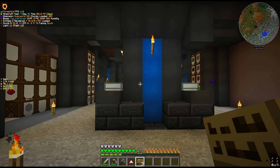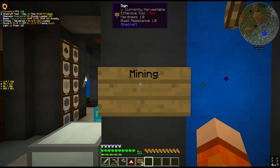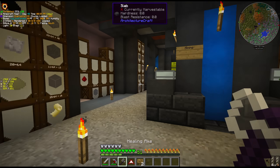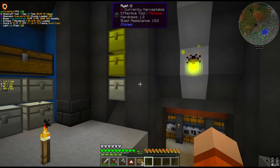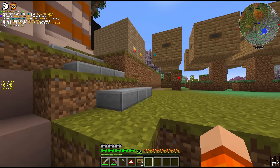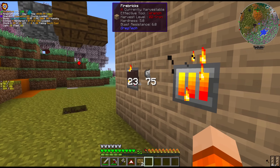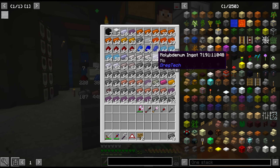In basically every episode of this series I'm always talking about going mining, and there's only so much mining I can do — especially when things spawn in different ore veins and you have to target specific veins for specific materials. One of the things we're actually running low on right now is iron. I've been very diligent keeping the blast furnaces running for steel, so steel is not really an issue, and we're almost running out of room to store it.